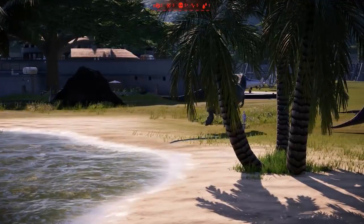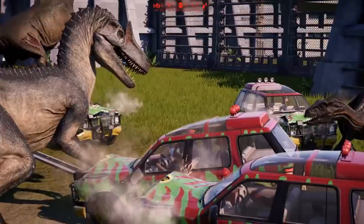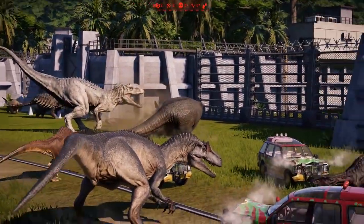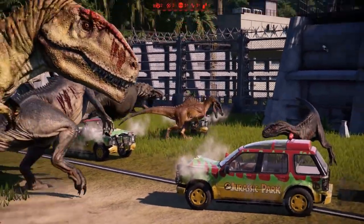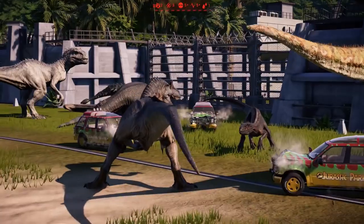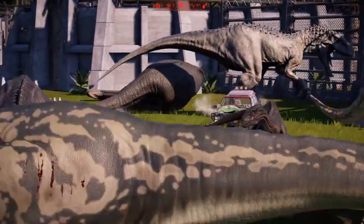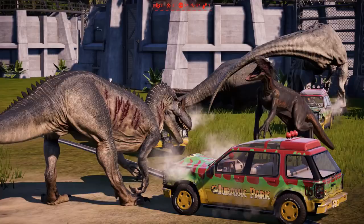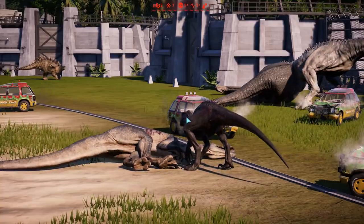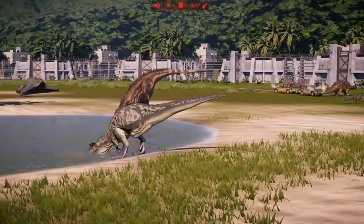Diplodocus is out of there! We've got a fight between cars - Indoraptor taking on Alasaur. It reversed just in time. Indominus Rex taking out Dreadnoughtasaurus. There are so many carnivores here, it's absolutely chaos! Indoraptor goes for another bite and Alasaur is out! Albertasaur coming across - it takes it down! Indoraptor and Indominus Rex doing well here, holding their own.